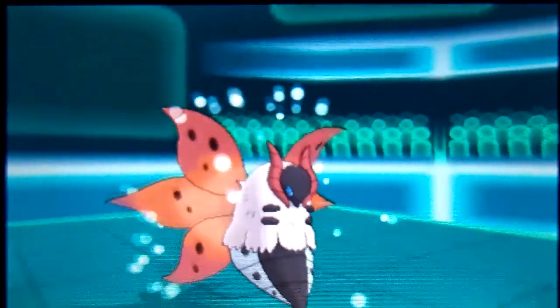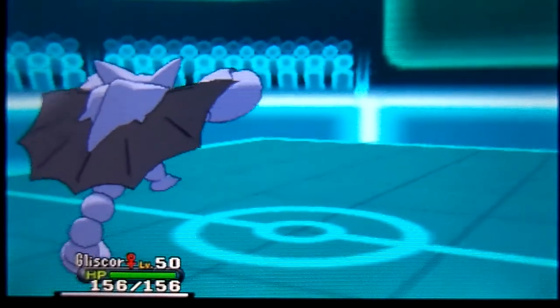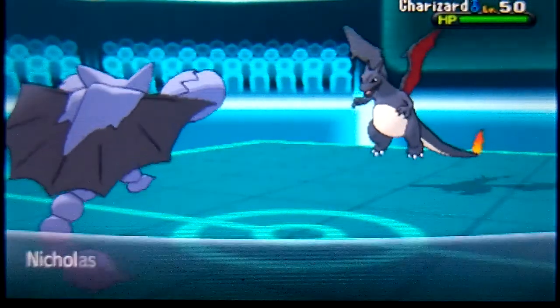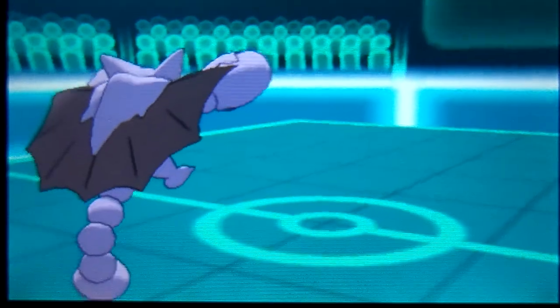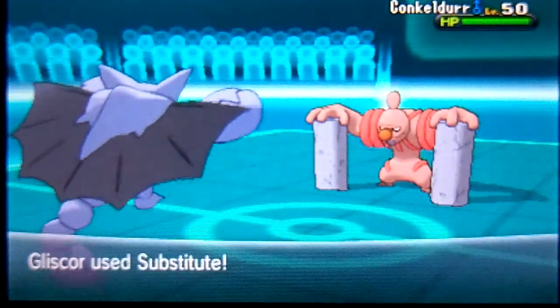I bring in Gliscor and he sends out Charizard. The Stealth Rocks damage Gliscor, but he switches out for some reason and I take advantage of that and go with Substitute.